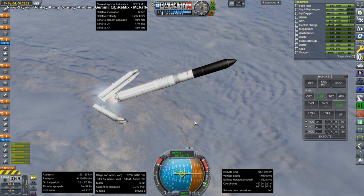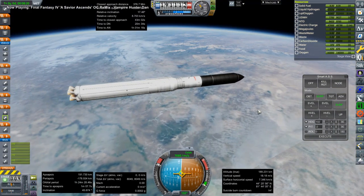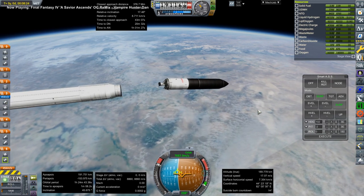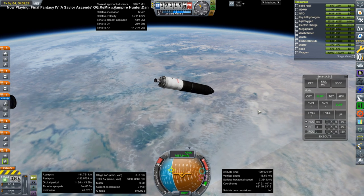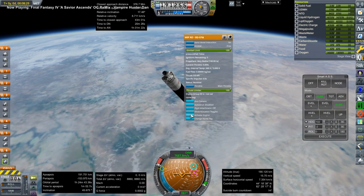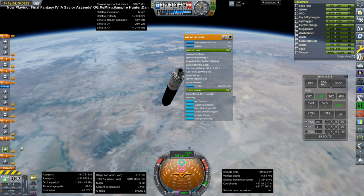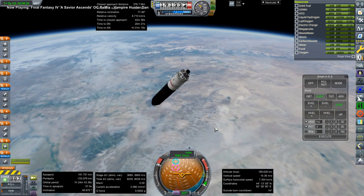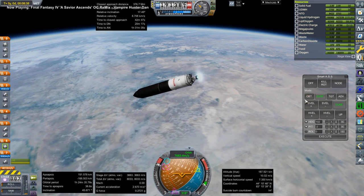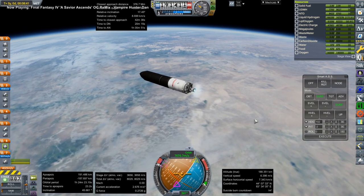Off go the boosters, and here we are at the end of the core stage — a little bit shorter than the previous launch because this is a heavier module. Unfortunately we had a bad ignition situation. It is better to activate the engine via staging so that the gimbal is more certain to work. I moved the RCS up just in case we had a faulty situation.